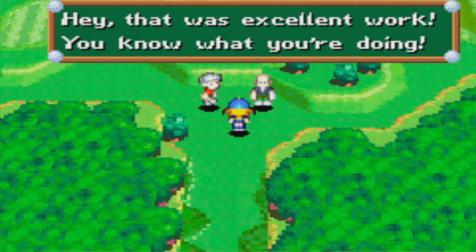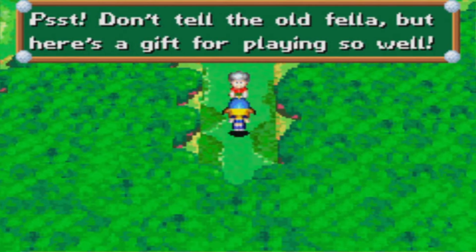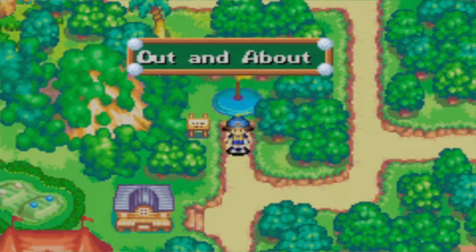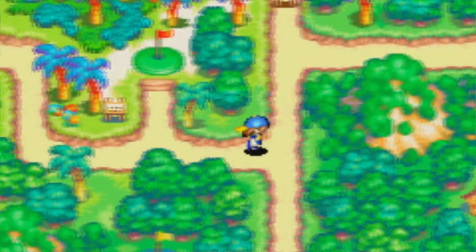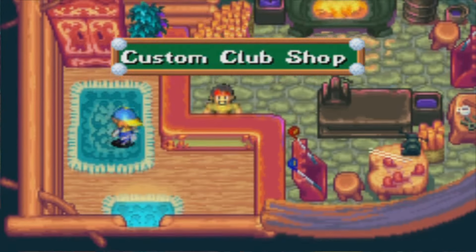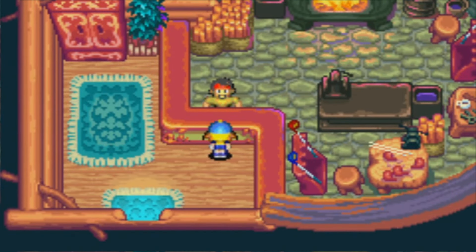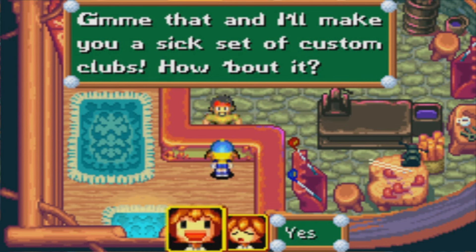That was excellent work — you know what you're doing. Psst! Don't tell the old fella, but here's a gift for playing so well. What's that? Got a Custom Ticket A. We'll find out more about those tickets later. Actually, maybe we can deal with them now. Custom — okay, this is where you use them. There's another Custom Ticket there. If we talk to this guy: 'Whoa, you got yourself a Custom Ticket! Give me that and I'll make you a sick set of Custom Clubs. How about it?' Sure.